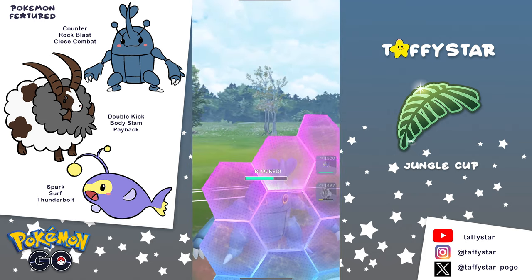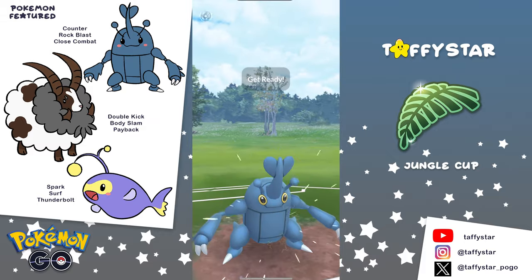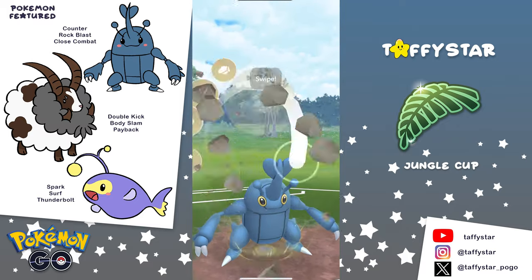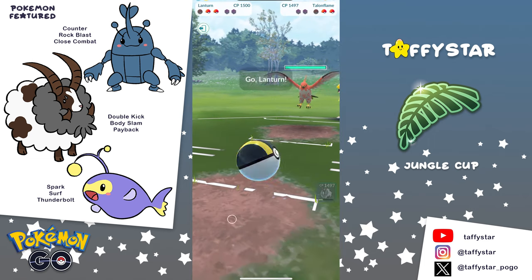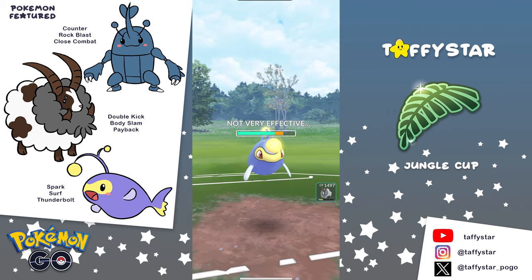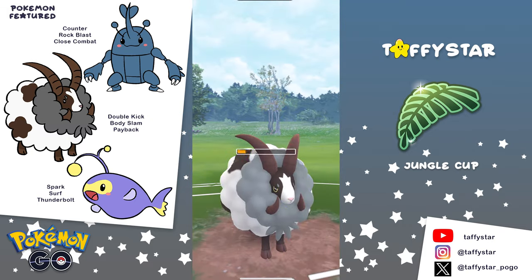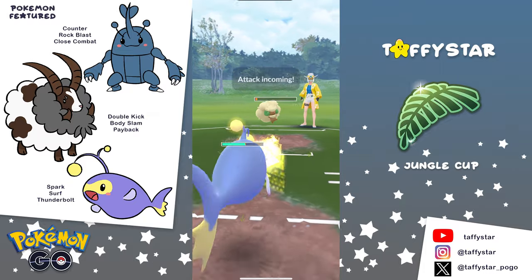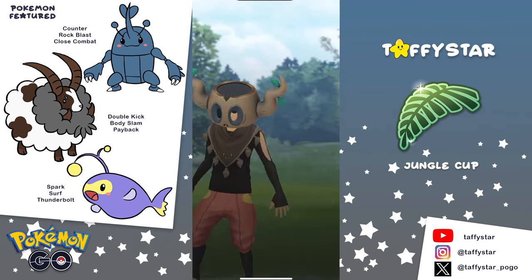We can bring the Heracross in against Lantern, build up a lot of energy, and potentially have some energy for the Whimsicott in the back. We go for a Rock Blast against Lantern — hopefully this is enough to take it out, and it is. Then the opponent, instead of bringing in Whimsicott, brings in a Talonflame, and they're going to have to shield up that Rock Blast. We bring in Lantern against the Talonflame and farm up a lot of energy. The Whimsicott is in Thunderbolt range, but they swap out immediately and we swap into our Double. The Whimsicott goes for a Grass Knot, and hopefully this Thunderbolt is going to be enough to take it out — it's not. They live with a little HP and the Whimsicott reaches a Grass Knot. Very unfortunate — we're going to have to take a loss there.